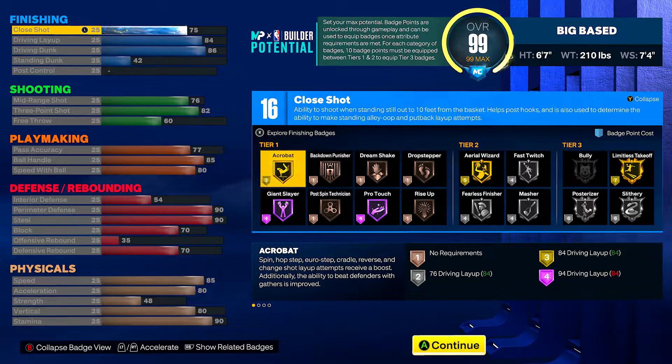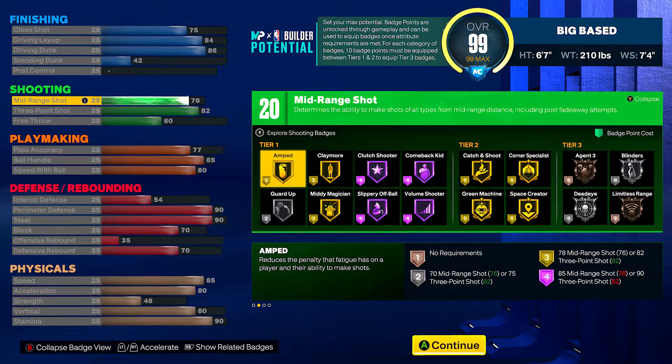As you guys can see, we got some good badges in the tier one and tier two categories. Most of the best badges are going to be in the tier three category, but that's why I wanted to make sure I was able to get those extra badge points in finishing — so I could tap into that gold limitless, silver slithery, and silver posterizer. Those two badges on silver nine times out of ten work well. Gold limitless has always been a great badge since they put it in the game.